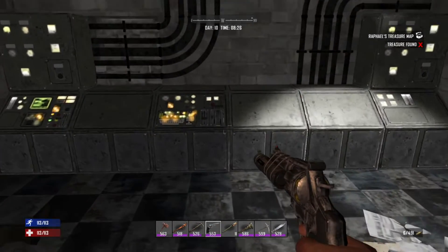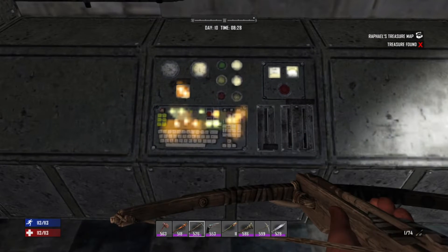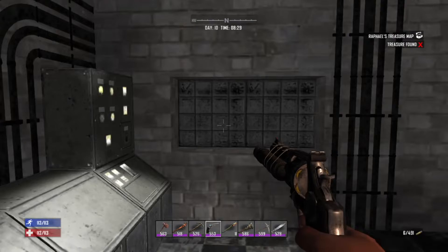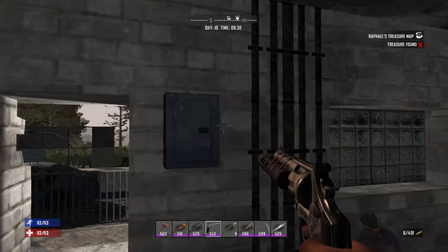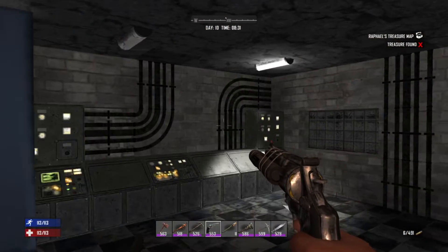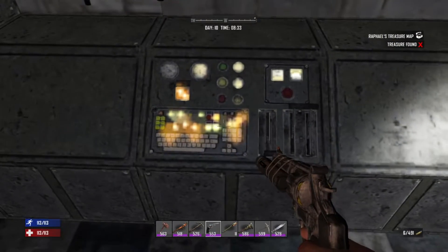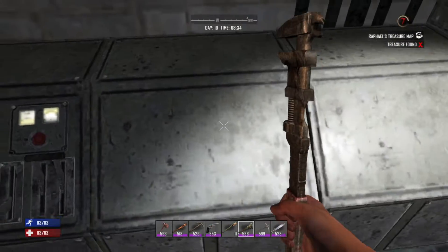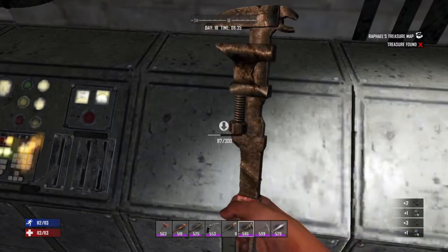We need to boost our signal. We're here, we took it over, we've secured it. We now need to boost the signal. So how am I going to make it so that we've boosted the signal? Well, I'm just going to come in here and take this out right here — this is a bad piece of machinery. I'm going to take this one out as well.